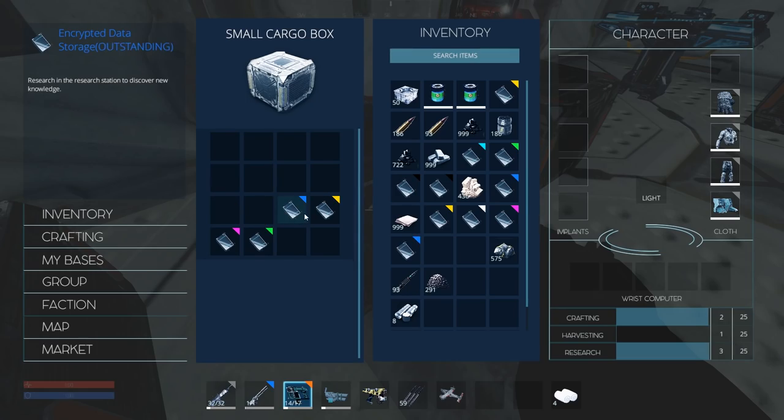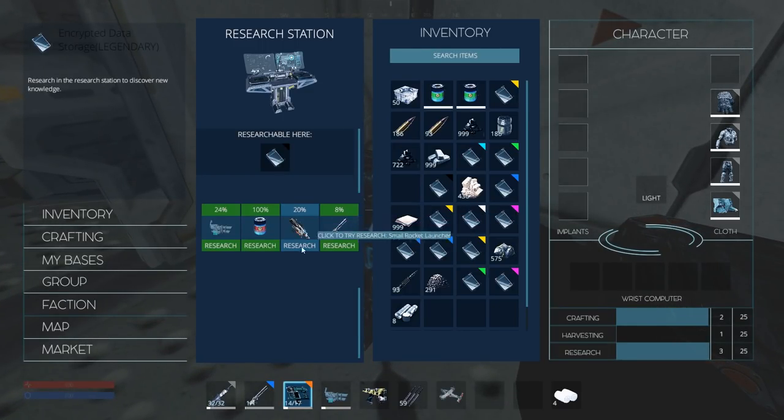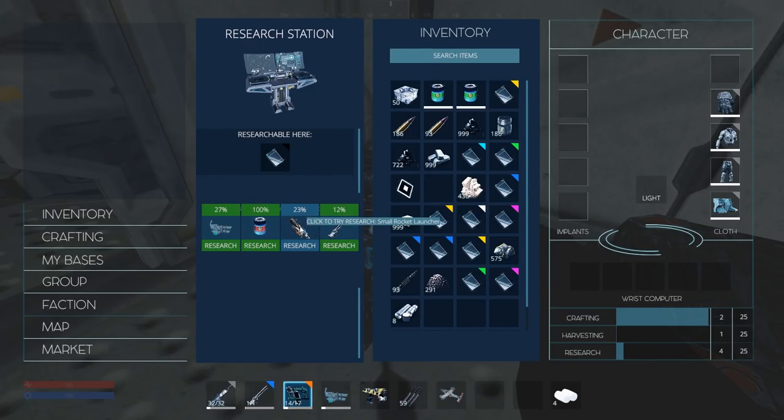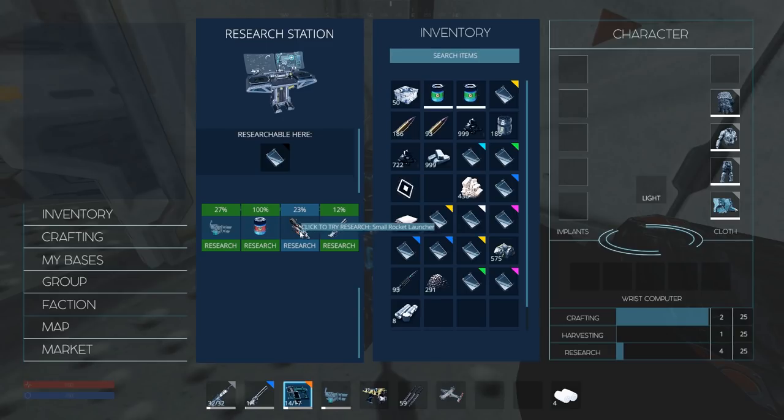Let's do some research. This is an easy choice — we're going to go with the small rocket launcher. There we go. So I have the small rocket launcher and I have everything else. Now what I'm going to do is look for data sets for things I can sell on the market. Getting a data set for a tier 3 mining tool is pretty decent.